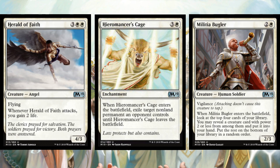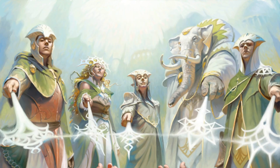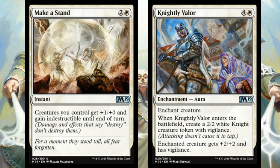Militia Bugler is a solid body with a decent keyword in sealed and helps you dig for more creatures — anything that gets you card selection or card advantage in sealed is always good. After that it becomes slim pickings at white uncommon, but Knightly Valor is always better than it looks. Auras are a little safer than usual this time — there's less enchantment removal and removal generally isn't as prolific as it was in Dominaria. Knightly Valor provides board presence and makes one of your creatures really big.